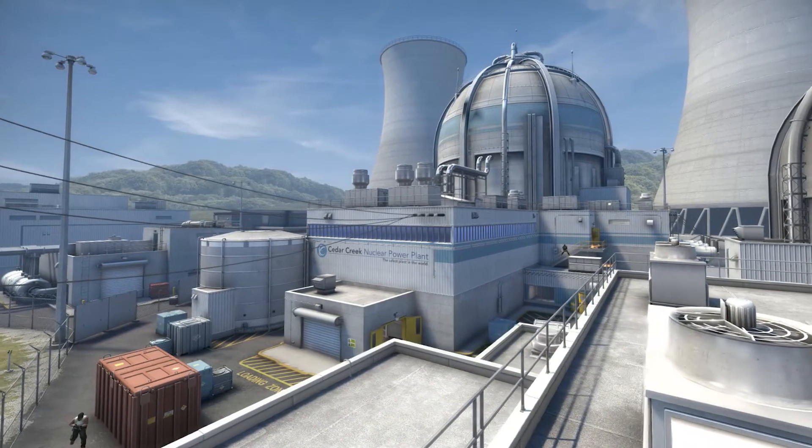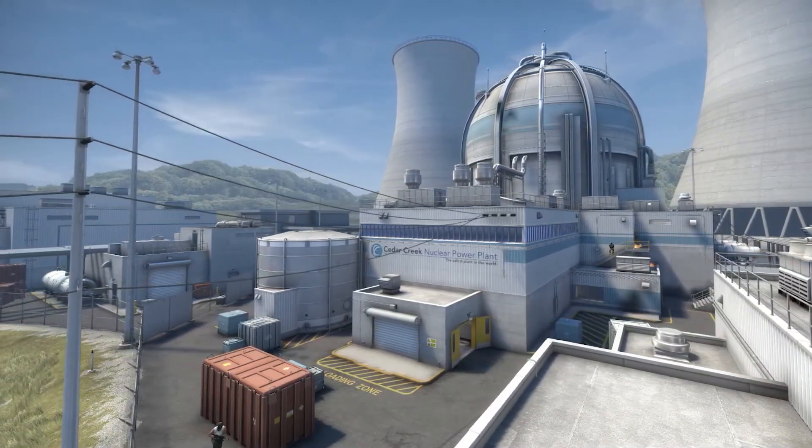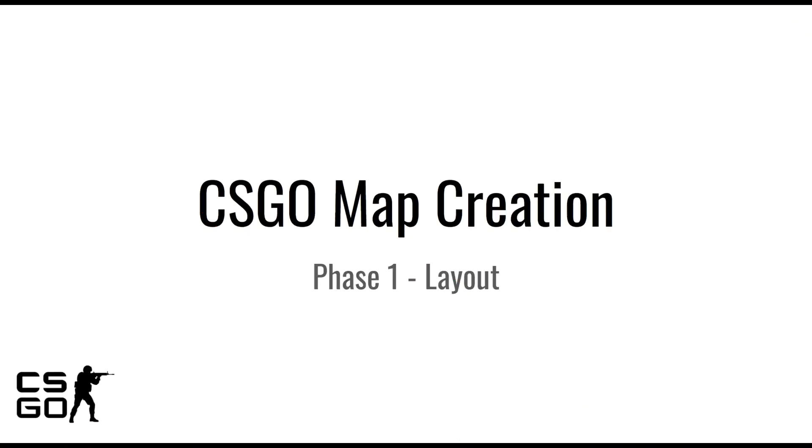For the first video I just want to lay out some steps that I think are relevant for the creation process. First of all, I think that creating a map has three main phases. Phase one would be just creating a basic layout and player paths, including the blocking in of the map with no textures, of course, inside hammer editor.